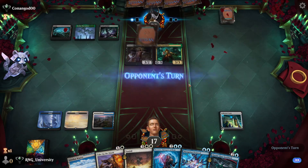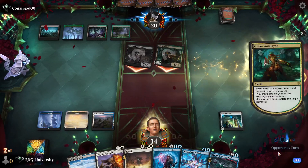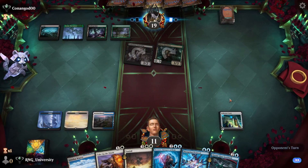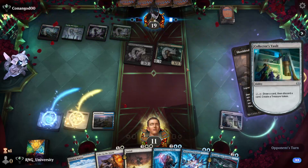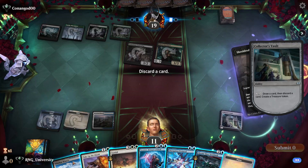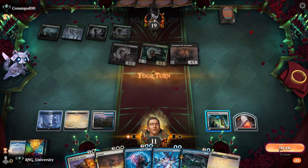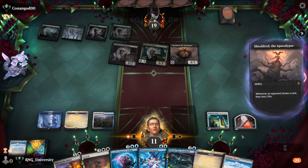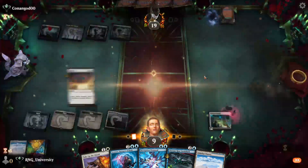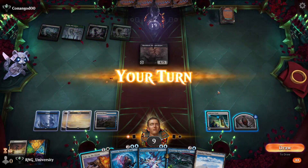This is not going to give me the mana, so they get a free draw. Pretty good for them. I hope they play their Sheoldred, honestly. Good. Draw a card, discard a card. What do I discard here? That land? Not great. I'm going to go down to nine, but nine is fine. You're a boar — thank you for the three-three. Another Sheoldred — can't stop that.